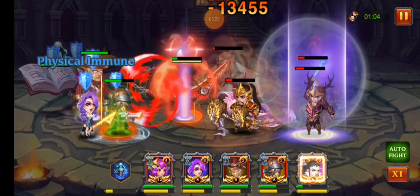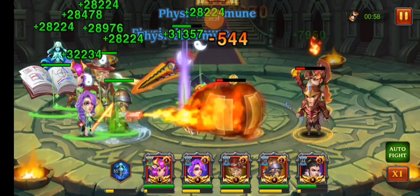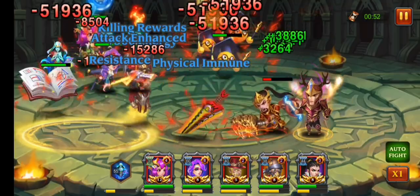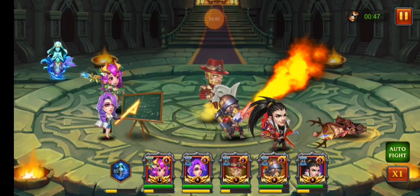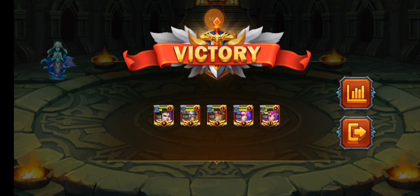Emerald Mage is doing so much damage, and now we have physical immunity for everyone. The only problem is Emerald Stall — she wasn't going to survive anyway. And we won. All right, that's going to be the video — we did more crusade, got everything sorted out, and talked about the heroes we forgot to mention. Tomorrow we'll be making a video all about mages. Have a wonderful day, goodbye!